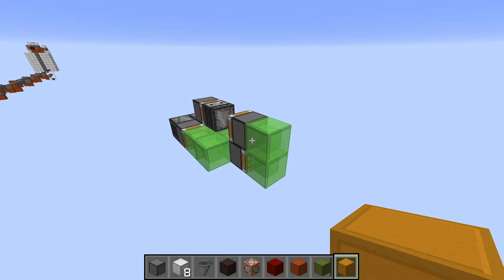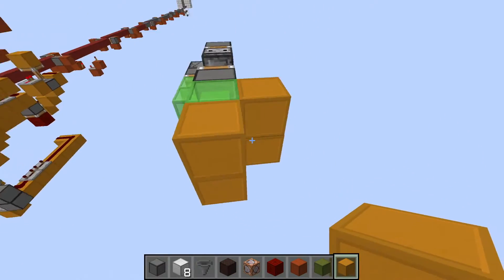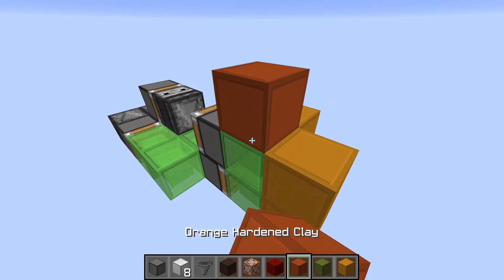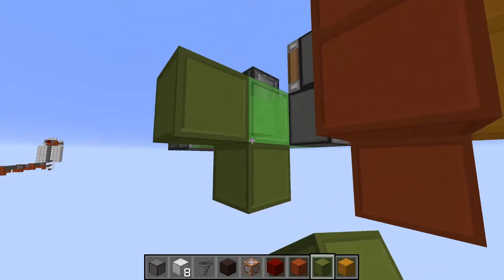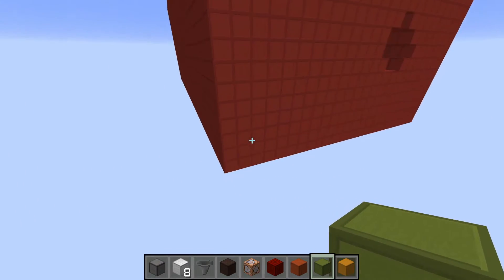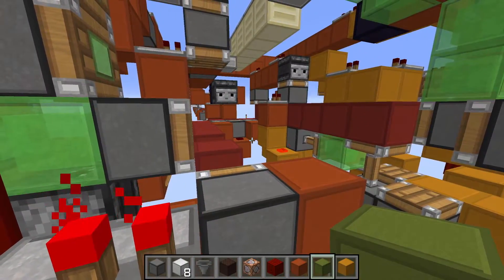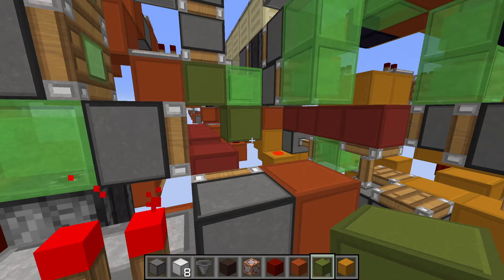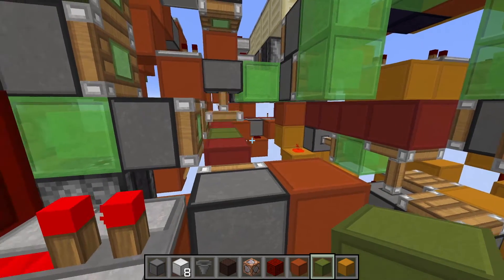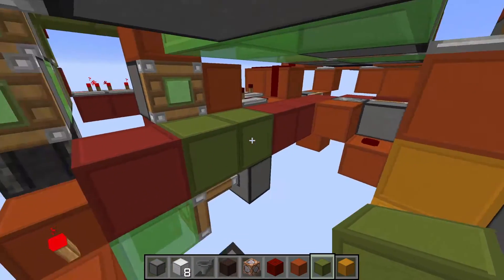The flying machine basically has three locations where it stores blocks. First, we have the blocks at the front and the blocks on this side — those get removed together. Then we have these blocks around here, which get removed together. And then we have the blocks down here, which get removed together. These all form the drill head, and it's also the shape that's getting taken out of the tunnel. Removing the bottom blocks is actually really easy — all I do is take the bottom block and pull it back, then use this slime block system here to push them into the cartridge.